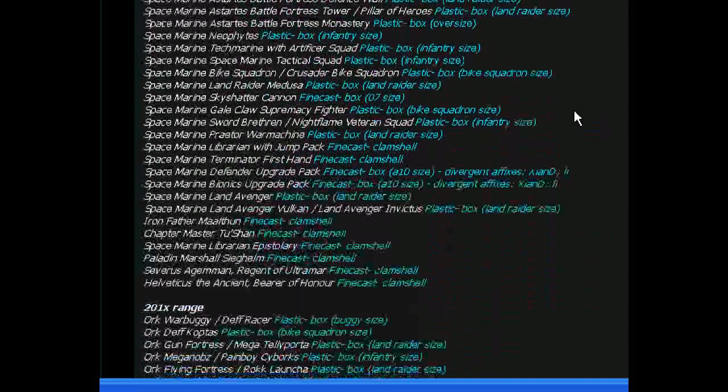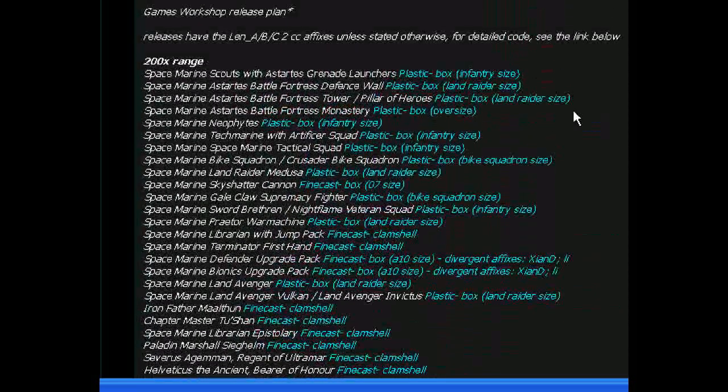It's a lot of stuff. You have Space Marines — Scouts with Grenade Launcher, that's a plastic box. Space Marine Astartes Battle Fortress Defense Wall, plastic box, Land Raider size. Space Marine Battle Fortress Tower Pillar of Heroes, plastic box, Land Raider size. Space Marine Fortress Monastery, plastic box, oversize.